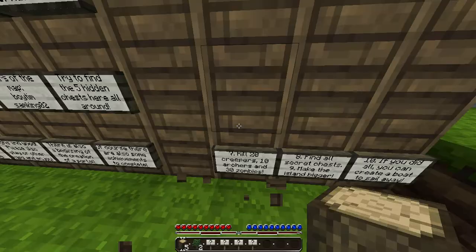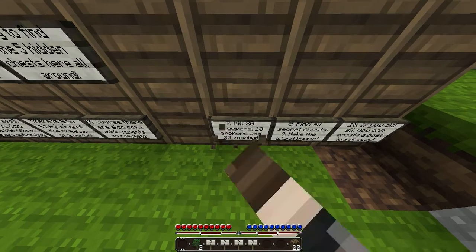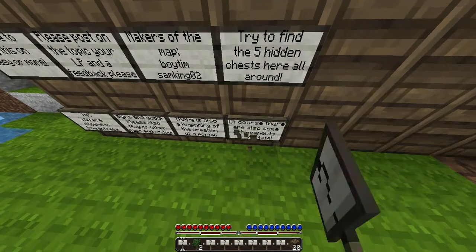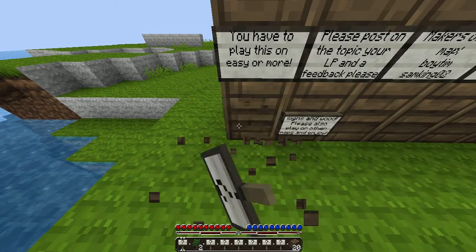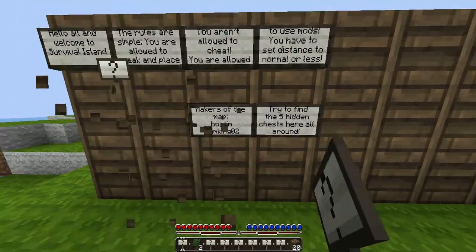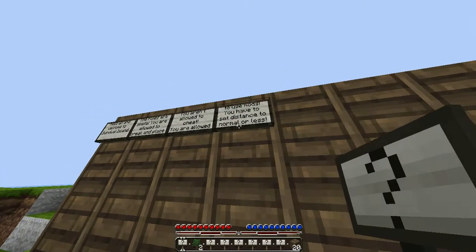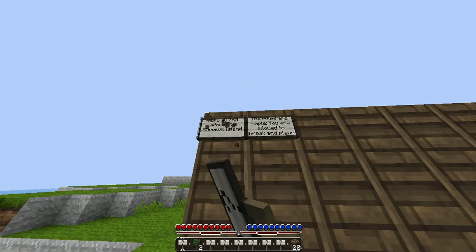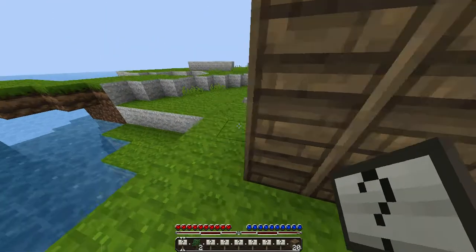I'm just gonna completely fill up my inventory. Actually what we'll do right now is get twenty wood. The good part about making your house right where you spawn is that if you die or something, you just respawn right here. Alright, right here — almost done getting all these signs, just scooting over and breaking them. This basically filled up an entire inventory.